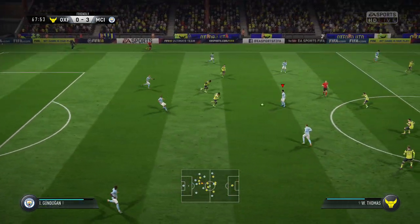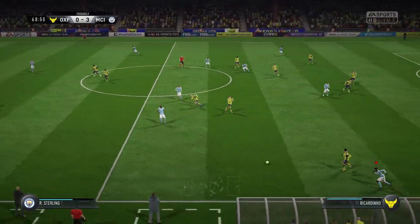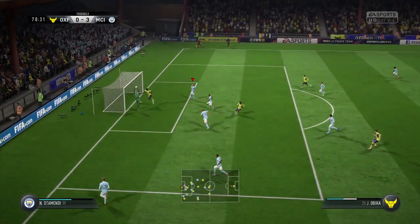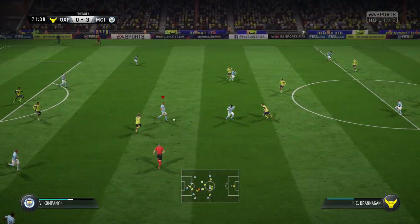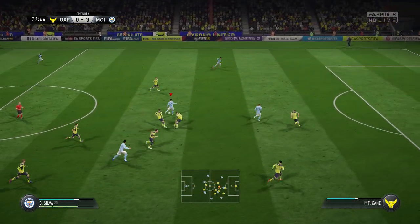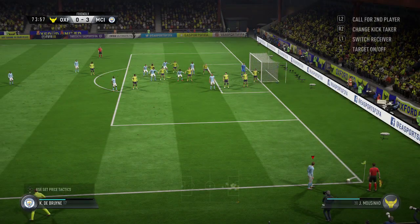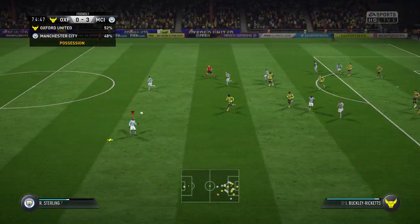Kompany now — Kevin De Bruyne — Fernandinho on the move, able to cut out the pass. Good movement forward here — delivered into the box. Bernardo Silva — Leroy Sané — well, he has cleared the danger. He's allowed three substitutes and two of them are coming on together here. De Bruyne's corner — good defensive clearance there.